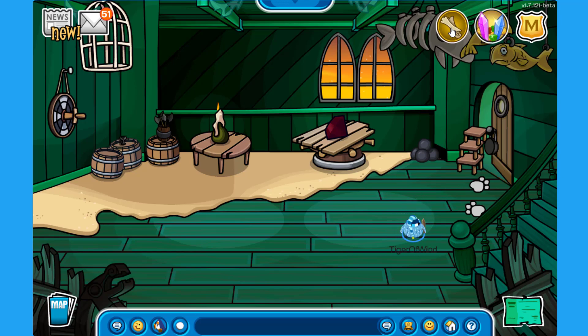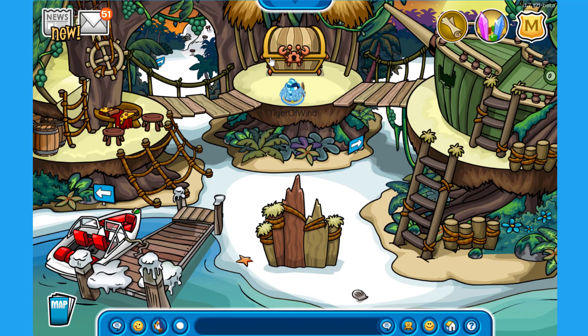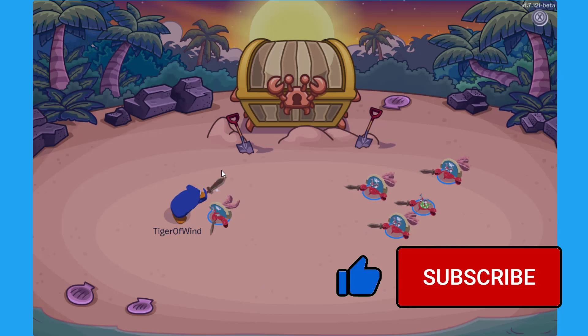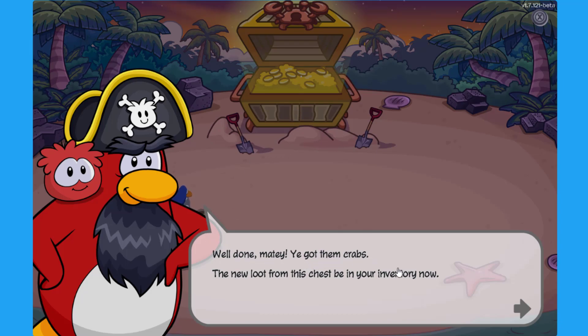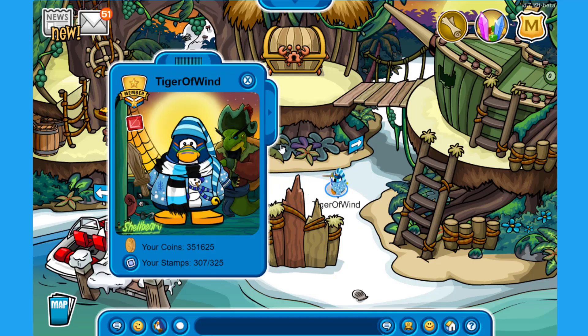I still have some more treasure chests to unlock, so let's go to the one at the dock and battle some crabs. This time there are one, two, three, four, five crabs — that small one is kind of funny! I still have a couple more items to unlock. We got the first crab defeated, then the last one, and let's see what we get from the treasure chest. We got 50 coins from defeating the crabs!